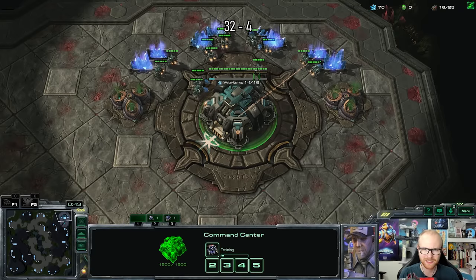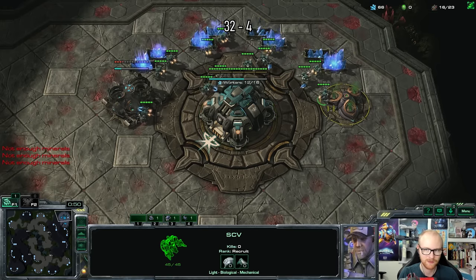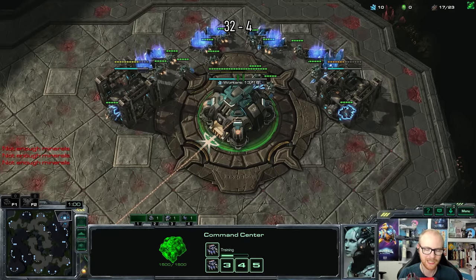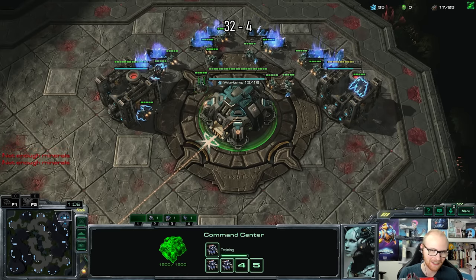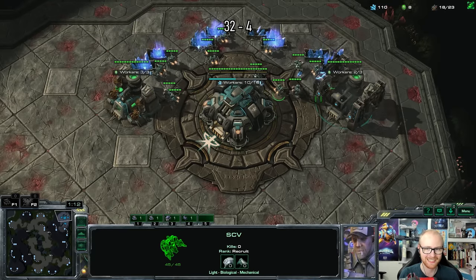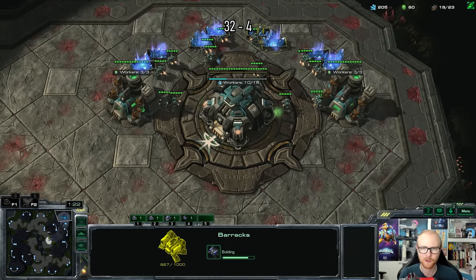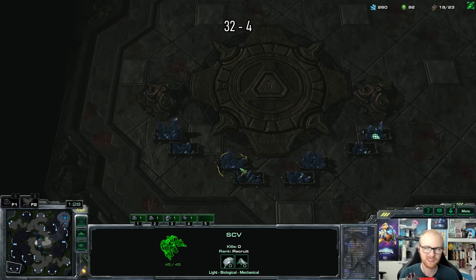Since this is a TvT I'm definitely going to go for the double gas here and try to mind-game, switching up my openers. I'll probably run into a double gas myself. Luckily if you play double gas you can actually afford to scout a little bit later. In my scenario that's not the case because I'm not allowed to make hellions or anything, so I need to scout in time. It's a good lesson: if you play double gas you don't want to SCV scout too early.